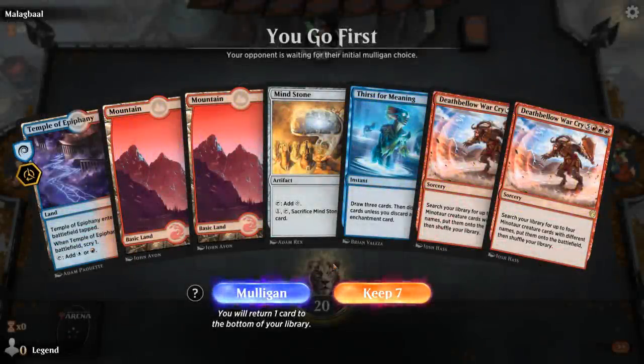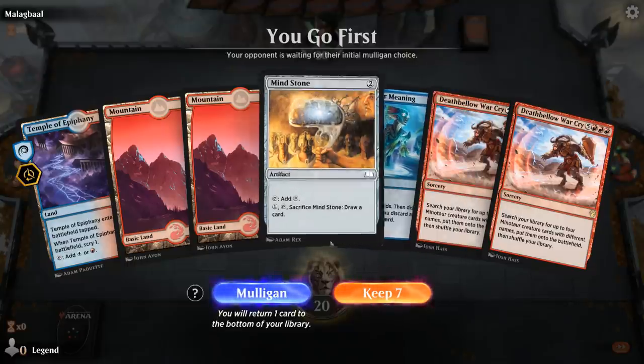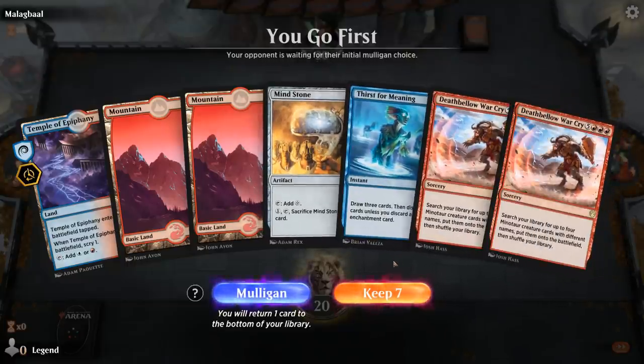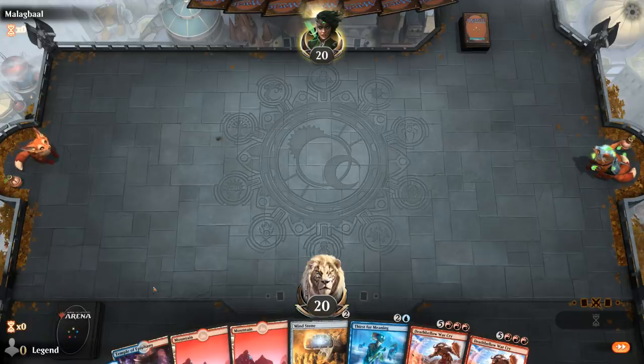We're on the play. This hand is missing Adaptation, but we do have a double Warcry — we can maybe discard one to the Thirsts. The Mind Stone helps us ramp into the Warcry potentially as well, so it's probably a keep. Hopefully we can find Adaptation soon.